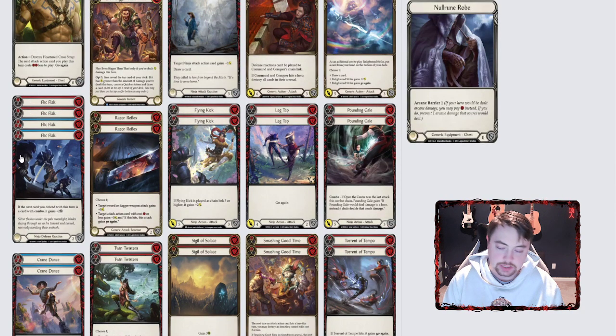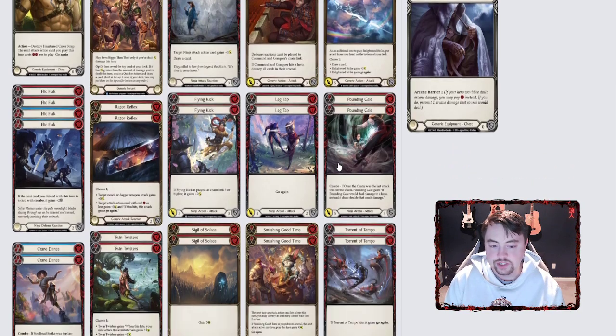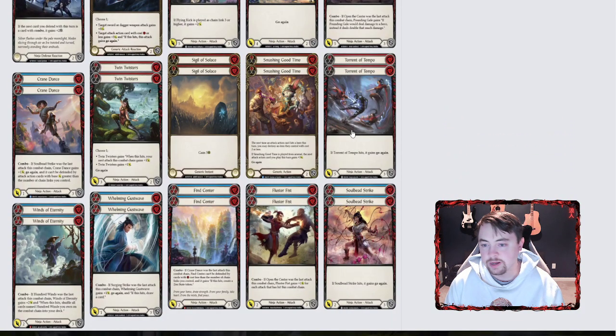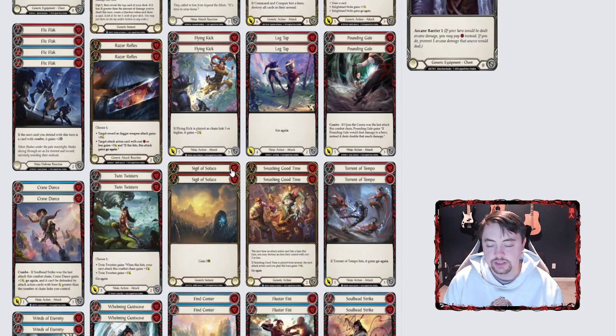For attack actions — this is aggro, I'm trying to hit hard. I have command and conquer, flying kick, and lightning strike: all three really heavy-hitting attacks. I use leg tap, which is really good as your second attack after kadachi for five. Same thing with pounding gale — I love playing this at the end of a chain. And I use torn atempo, which I love pairing with Ira's ability, razor reflex, and ancestral empowerment.